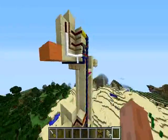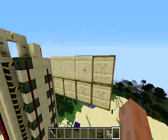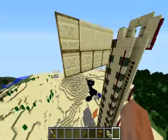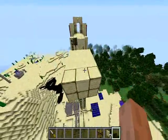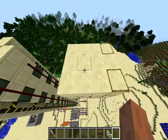First, this is the platform which is moving up and down. It's a 3x4 frame structure covered with covers, and on the top this is sandstone, just for the pretty look.